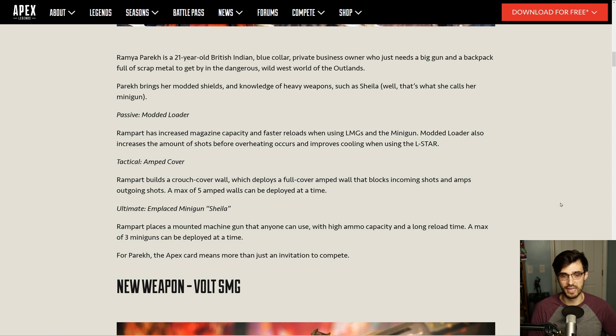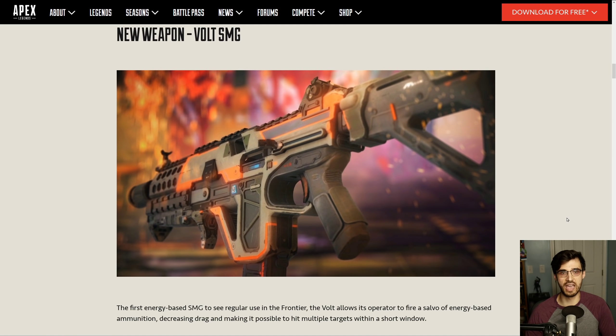Finally, we have the ultimate, which is the emplaced minigun Sheila. This is really simple — it places down a minigun on the ground and a maximum of three can be deployed at a time. You have to use your use button to actually mount and fire it. It supposedly has high ammo capacity and a long reload time. Many data mines and leaks have claimed it will use heavy ammo, but keep an eye on that to see if it's actually true.